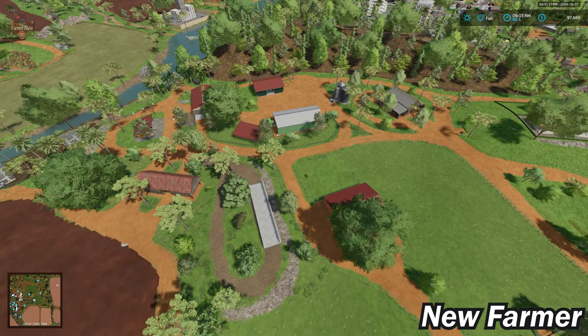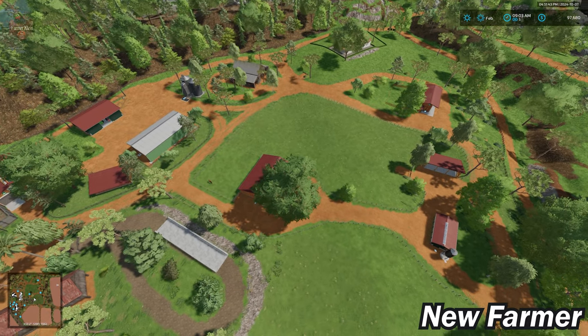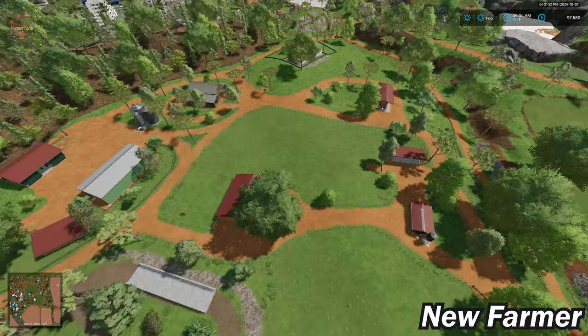Again, all of this can be deleted — all the fencing can go away, all the buildings can go away. In farm manager mode or start from scratch, this area is completely void of buildings.